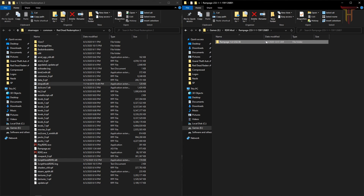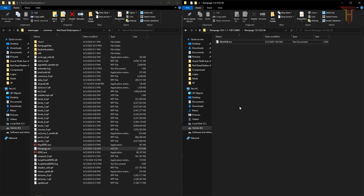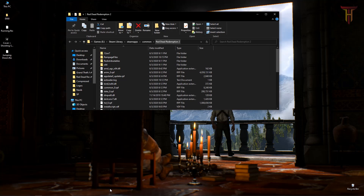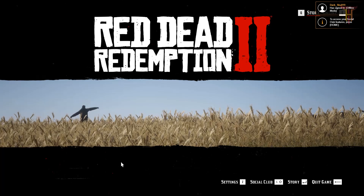Now enter the Rampage Trainer folder and drag and drop this file to your main Red Dead Redemption 2 folder. Now we can open our game. You cannot use this trainer in Red Dead Redemption 2 online — only use the trainer in offline mode.